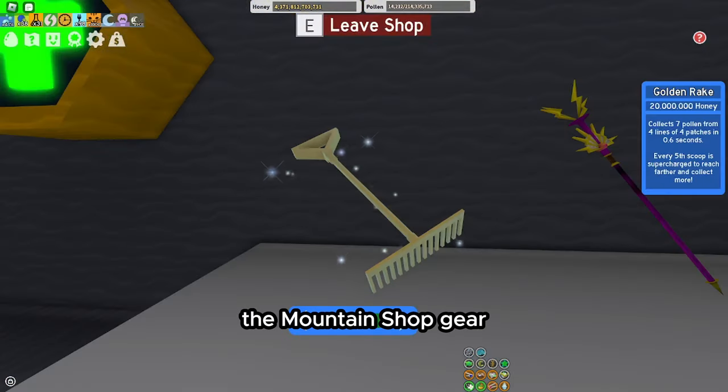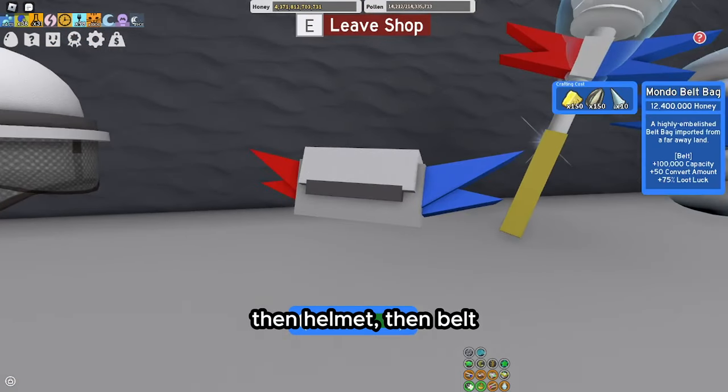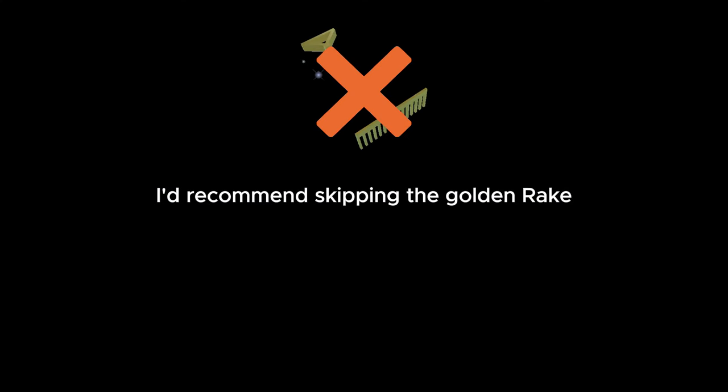Now you should buy the glider from the mountaintop shop since it's the most useful item in all of Bee Swarm. After this, start buying the mountain shop gear: first get the boots, then the helmet, then the belt. I'd recommend skipping the golden rake since you should be grinding in Pine Tree.